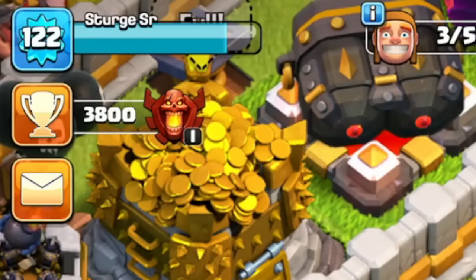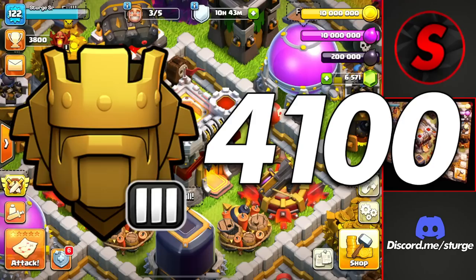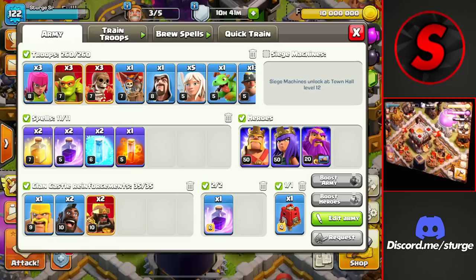Hey guys, welcome back to the channel. Sturge here and we're back on the channel 11 for the trophy push to Legend League. Right now we're at 3,800 trophies inside of Champions 1 and the goal for today is to make it up to 4,100 trophies inside of Titans 3.